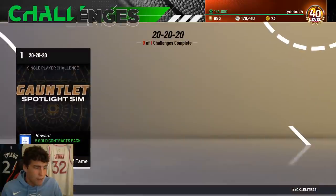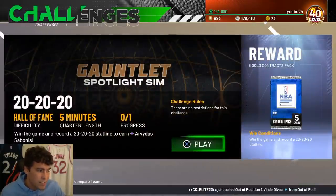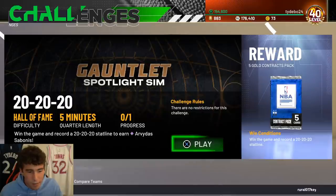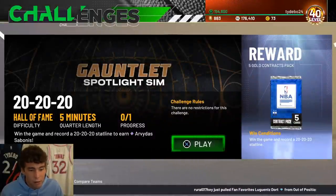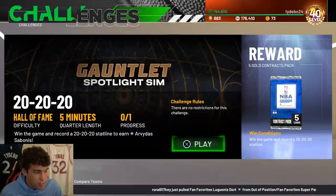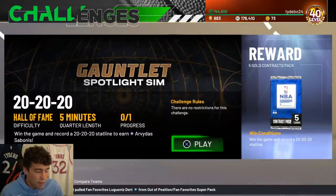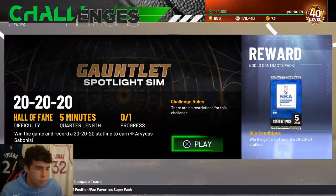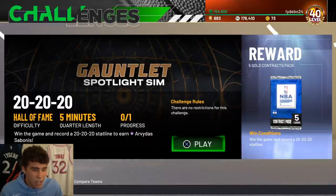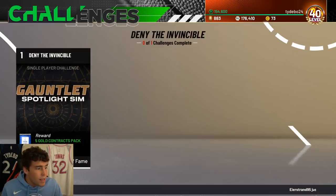Sabonis challenge - not an easy one. Win the game and record a 20-20 stat line to earn Sabonis. Consider points-rebounds-assists, or if you're better at steals use those instead. Rebounds aren't necessarily the most secure stat to get. It is on Hall of Fame difficulty with five-minute quarters. If you could get a double-double with James Worthy in a triple threat online game, you can get this done. You'll need to shoot free throws and get assists with that same player. Good thing is it's a 20-minute long game.